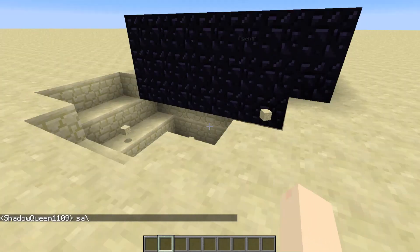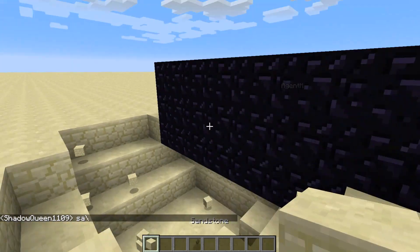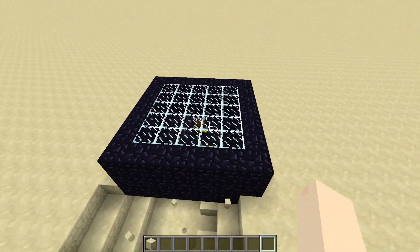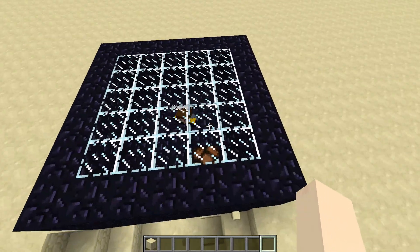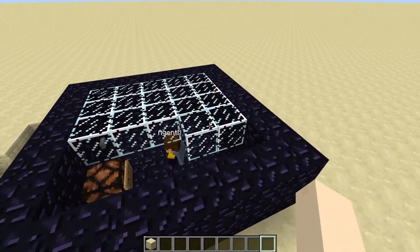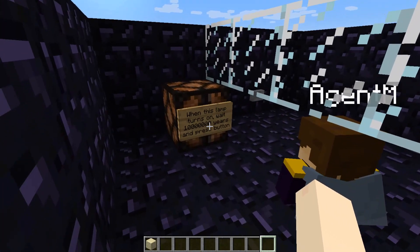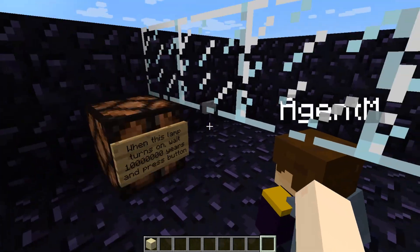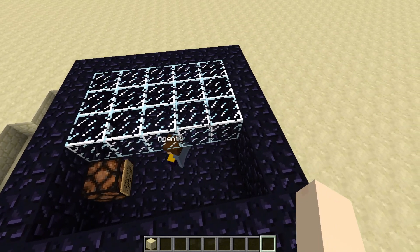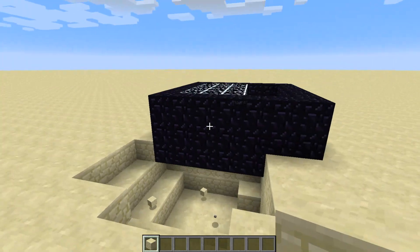It's a little bit messier, but let me explain to you how this exactly works. The rules state nothing about multiplayer, the rules state nothing about joining or entering the world inside the box. So I simply have a second player. I'll take off the glass layer real quick and show you the player. When this lamp turns on, wait any amount of time and then press the button. So your friend would just log on and wait the desired time you specify them, and then they will press the button. That way you can get any length.